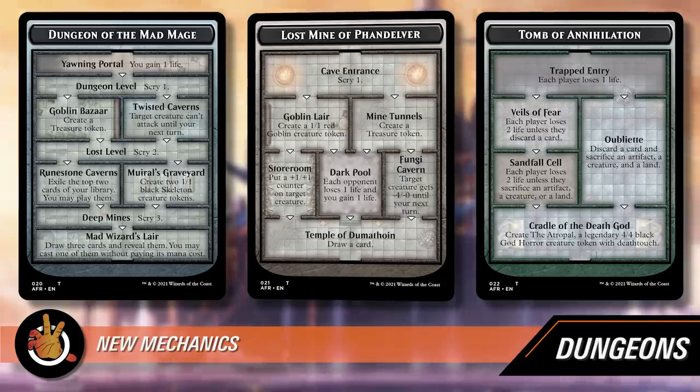The other new mechanic — I'm putting that in quotes — in the set is dice rolling. It's not technically new; we saw it in an Un-set before. But these are 20-sided dice. Rolling a D20 is just intrinsic to Dungeons and Dragons, so they really wanted to bring that to Magic. Cards will have you roll a die and you'll get different effects based on what you roll. In general there's a fail — if you roll a low number — then an average case scenario with the biggest range of numbers in the middle, and then there's usually a crit if you roll a natural 20 or maybe 18 to 20.